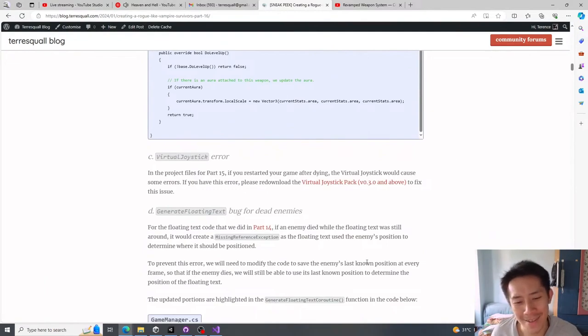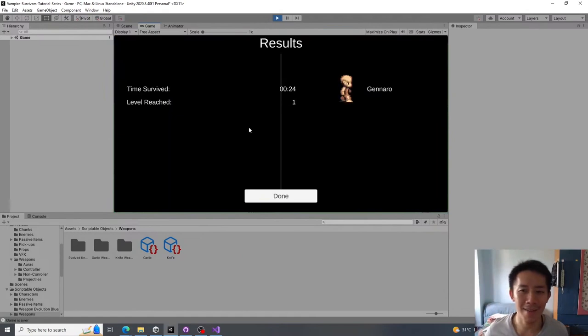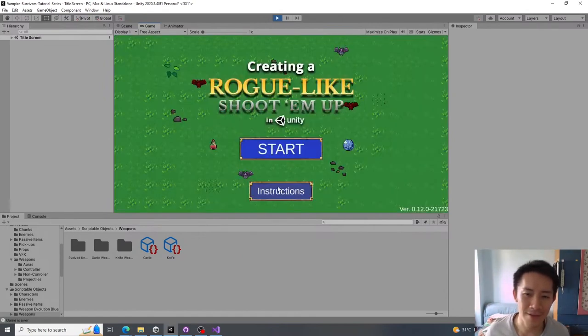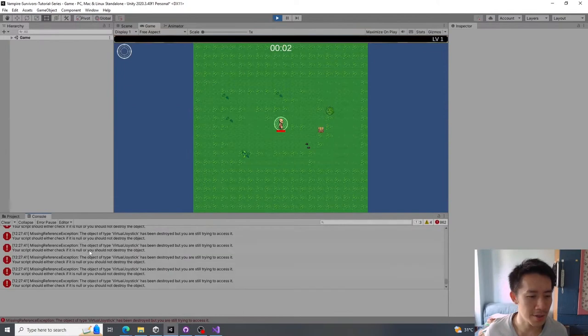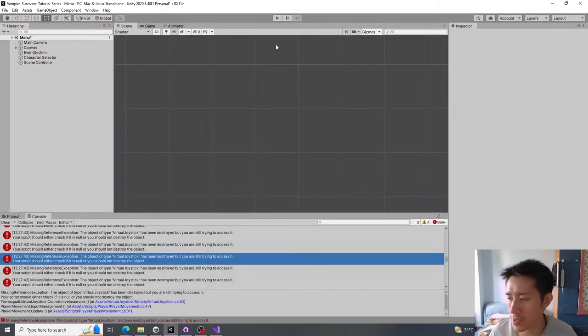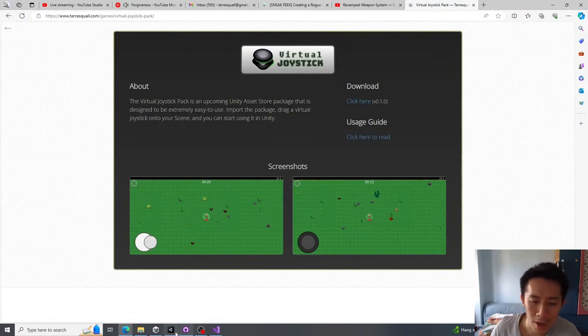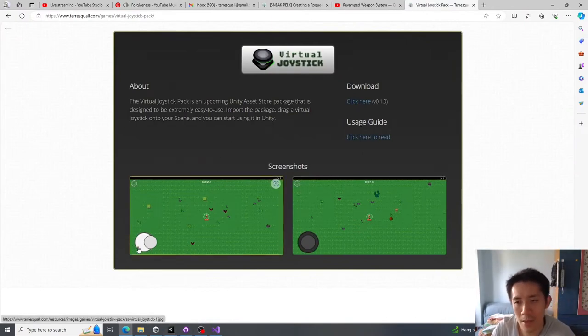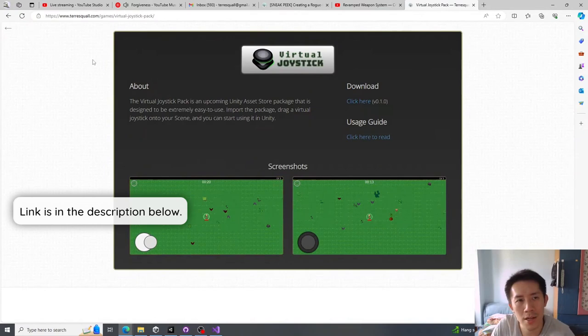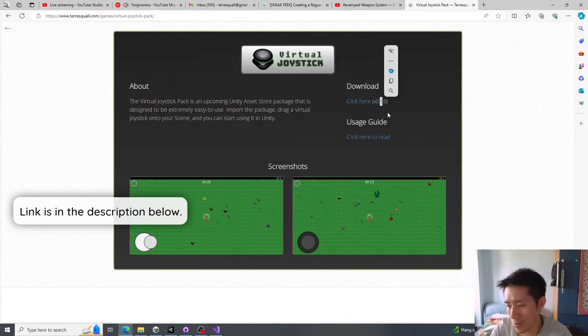The third issue is a strange one: if the character dies and revives, there will be an issue with the joystick and you won't be able to play. This applies if you've added the virtual joystick for mobile compatibility. If you get this bug where the mobile joystick stops working after restart, just re-download the package from the virtual joystick pack page. As long as your version is correct, the error should go away.